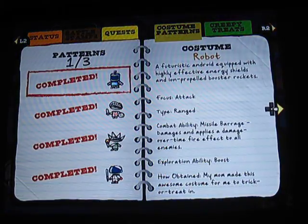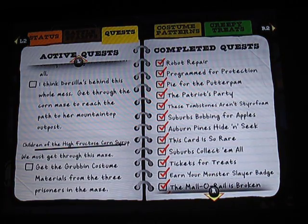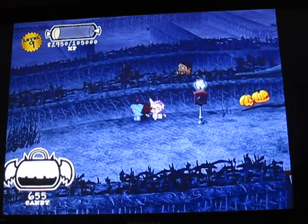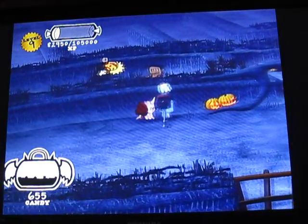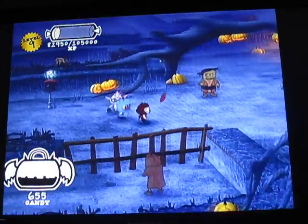And if you recall, my mission was to get the Grubbin Costume materials from the three prisoners in the maze. There's a prisoner right there, but even if I destroy this barrier, I still have to get at him. And to get at him, I have to go through the maze.